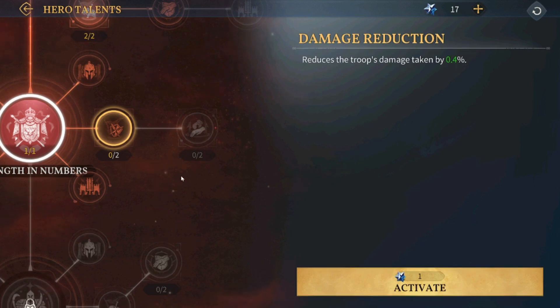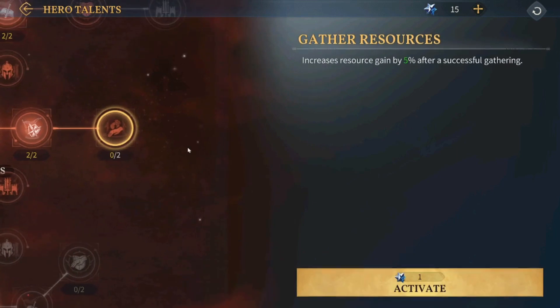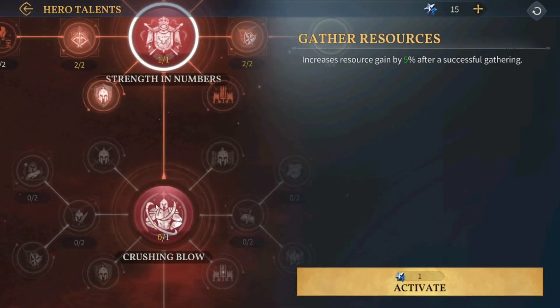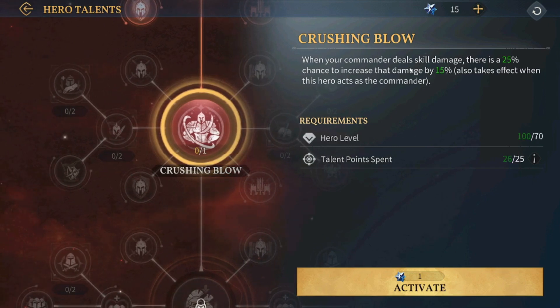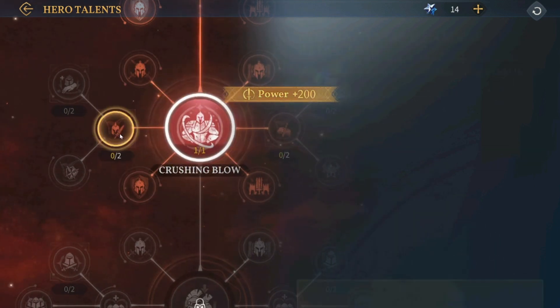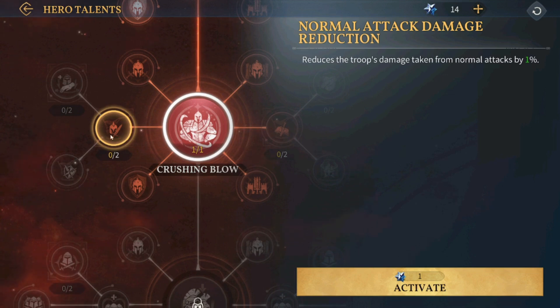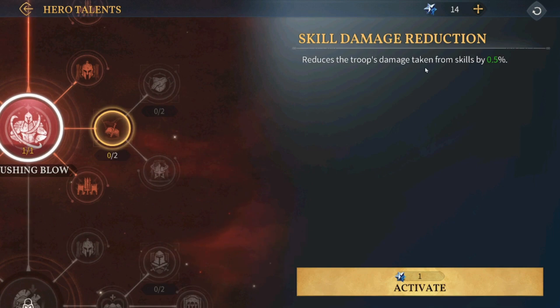Reduce the troops' damage taken — this is really important. There's also siege and resource gained — we don't really need resources right now. When your commander deals skill damage, there is a 25% chance to increase the damage by 15%. There's also reduce the troops' damage taken from normal attacks and reduce group damage taken from skills. Let's upgrade both of those.